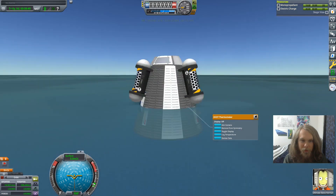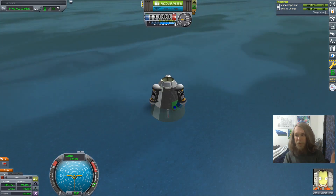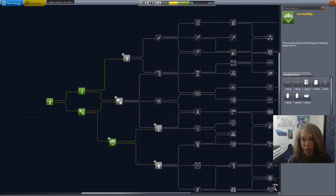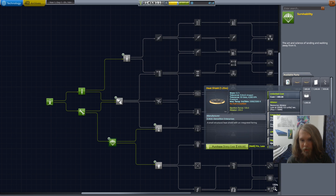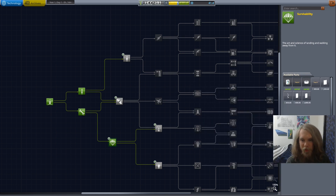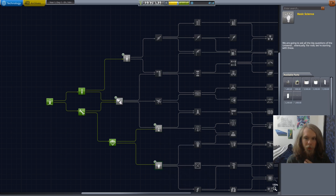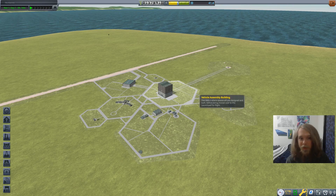Maybe I should have not obstructed the hatch. I also forgot science for landing, but whatever, we can get it later. So now we're going to unlock the barometer so we can get some more easy science. We're gonna unlock the heat shield — I'm just going to be on the very safe side. I'll just buy everything from this node.